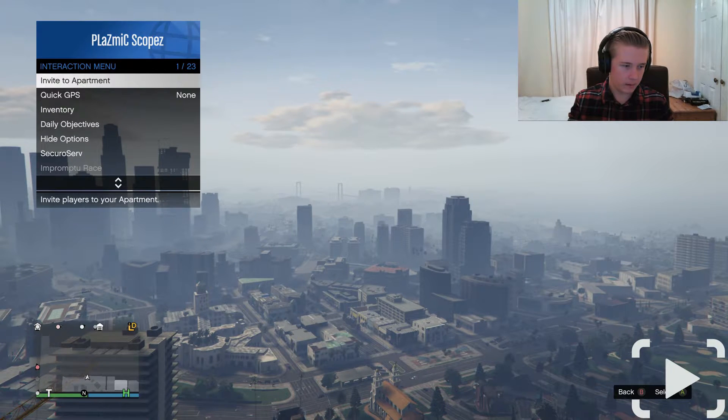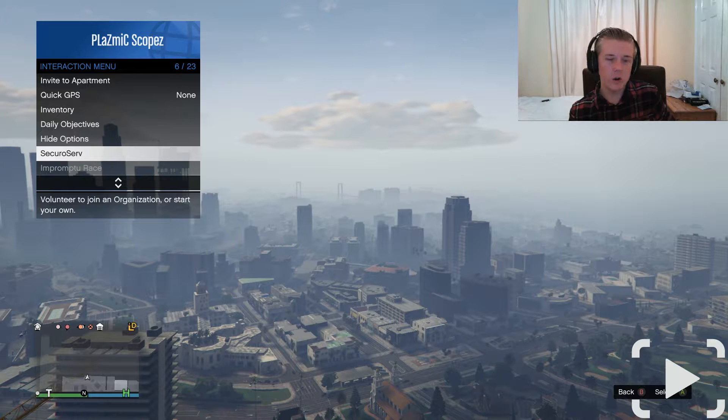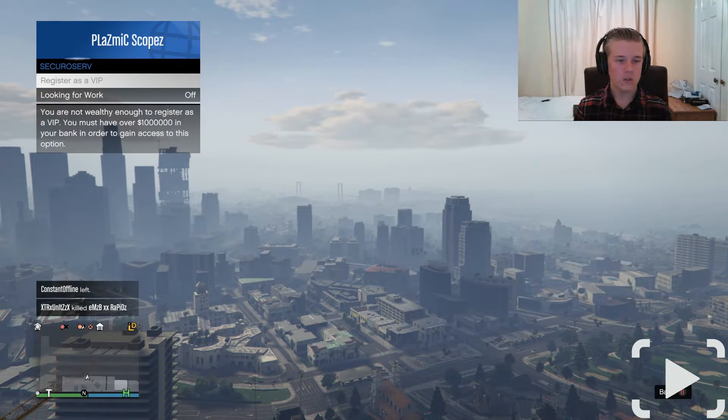You can see someone killed a VIP - that's sort of the leader. So if you hold down, for me it's the Select button - the little button with the two squares on Xbox One - you've got options including Secure Server: volunteer to join an organization or start your own.